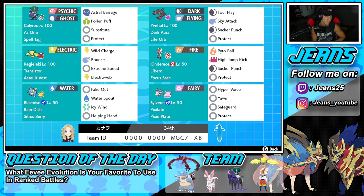Middle left is Assault Vest Regilecki - this team has a bunch of Pokemon using different items and off-meta movesets. We've got Transistor with Assault Vest for Regilecki, and then Wild Charge, Bounce, Extreme Speed for first-turn priority, and E-Web for speed control. Fourth Pokemon is Cinderace with Libero and the Focus Sash - Pyro Ball, High Jump Kick, Sucker Punch, and Protect with all STAB moves since Libero changes its typing. Bottom left is Blastoise with Rain Dish and Sitrus Berry - Fake Out, Water Spout, Icy Wind for speed control, and Helping Hand.